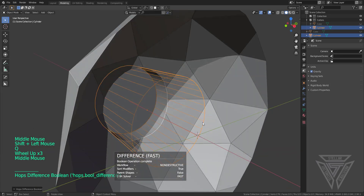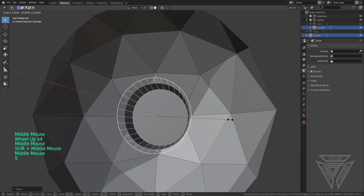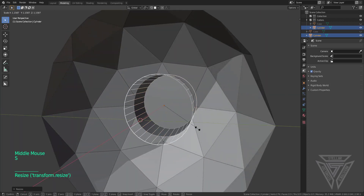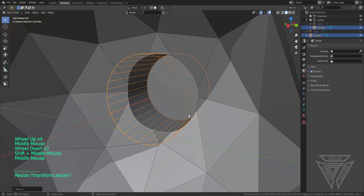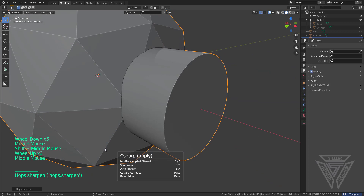We're going to do a difference modifier. Because I'm doing this kind of backwards it is going to poke out on the front, but that's not a huge worry. I'll go ahead and scale this in to get something I like, then hide it and hold Control when I press Sharpen so it just C-sharps it and applies the bool.